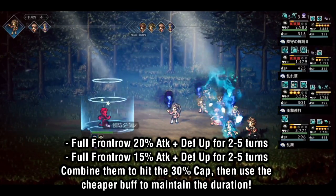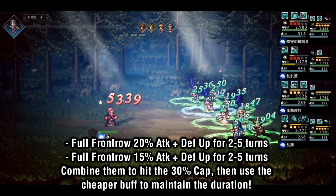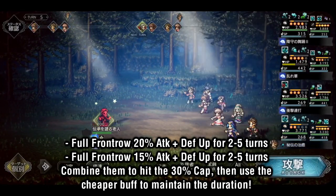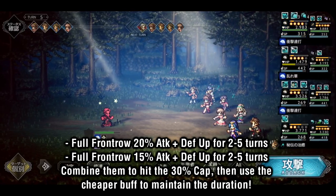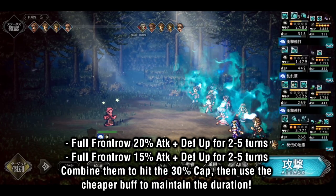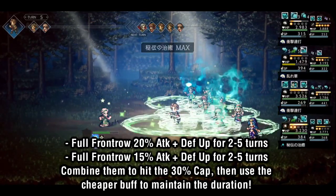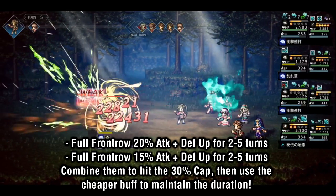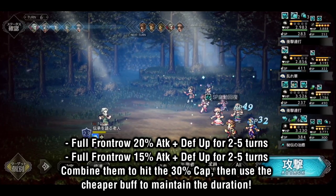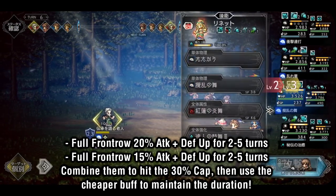Glossom's buffs are the other highlight of his kit. He has a 20% attack and defense buff, and a 15% attack and defense buff. Ordinarily you might just think that one is a straight upgrade to the other and you wouldn't use the weaker one anymore, but in actuality using both of these skills together is very powerful. You can use both of them to stack up to the 30% cap in both physical attack and defense all on just a single unit, which can be extremely useful in fights where you want to deal as much physical damage as possible, or protect yourself from high amounts of incoming physical damage.